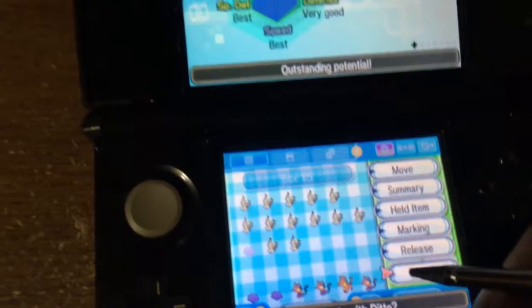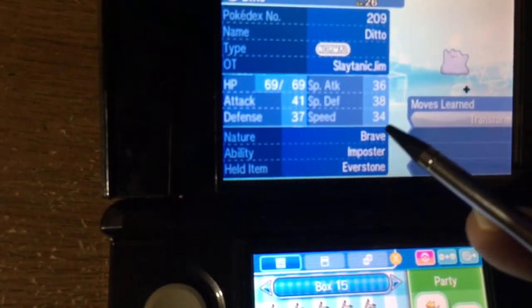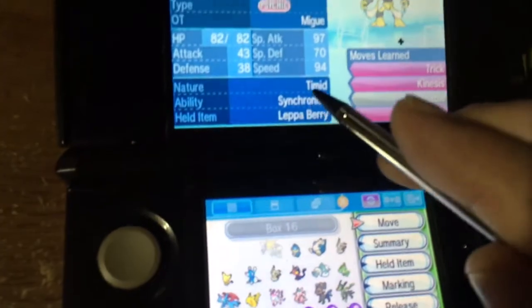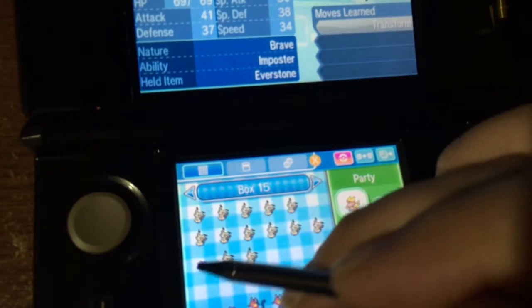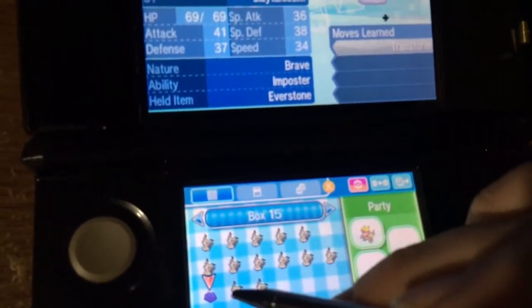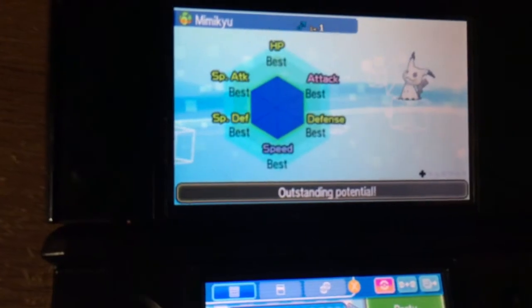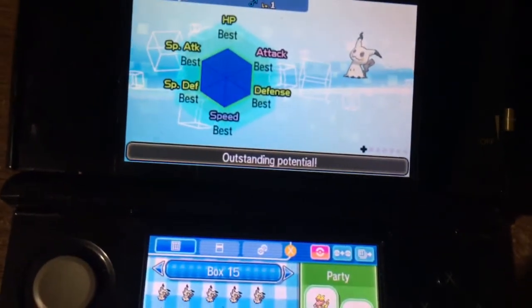Finally got a 5IV Mimikyu. Put a Destiny's Knot on it. Put an Everstone on this Ditto — even though its nature's Brave, I don't know what that really means. As you can see, my Alakazam has Synchronized and each nature was Timid. So when it caught the Ditto, the nature didn't carry. And the baby turned out to be Brave. But its IVs are perfect — hell yeah, got me a perfect IV Mimikyu!